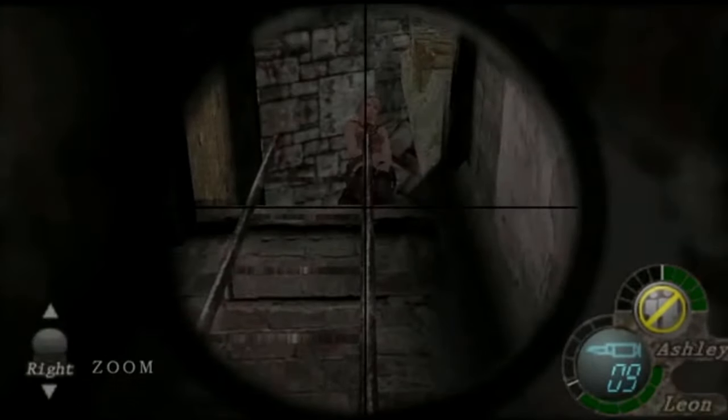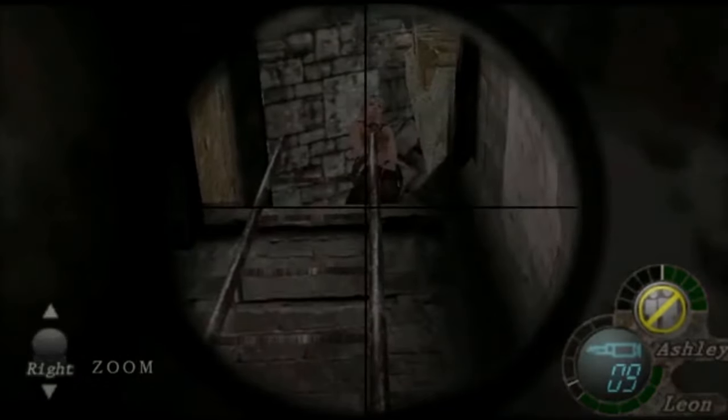Next in tier two: the Ashley panties easter egg. If you get Ashley onto a ladder or somewhere above you, you can aim a sniper rifle or any weapon underneath to look up at her, and she'll cross her legs and call you a pervert. A lot of people knew about this one, but it's still a funny easter egg that the developers clearly thought about and included intentionally.